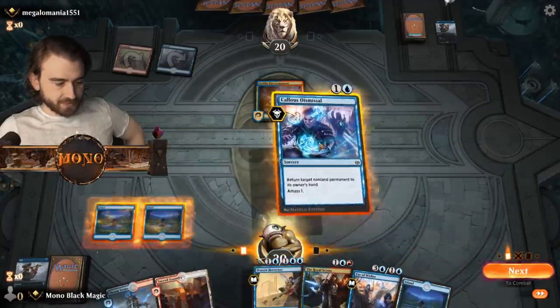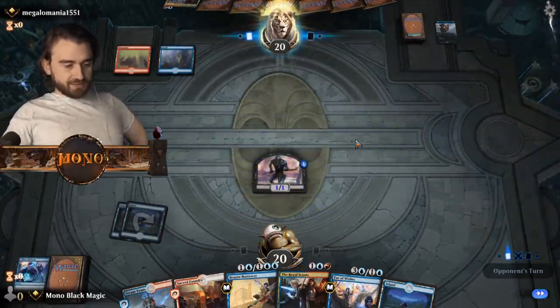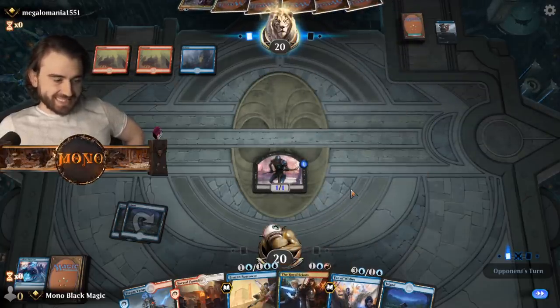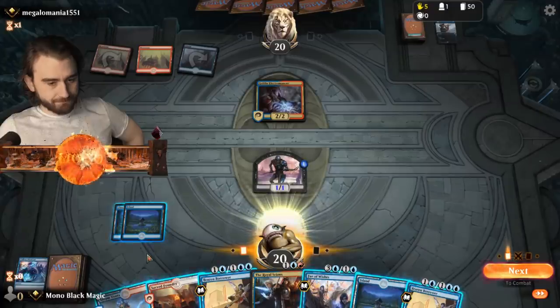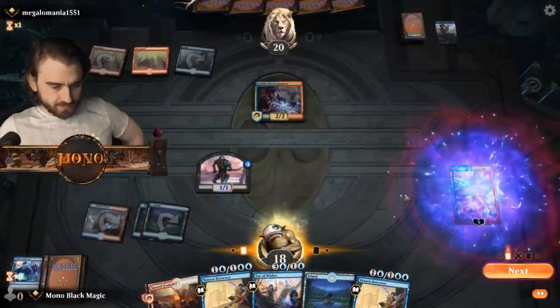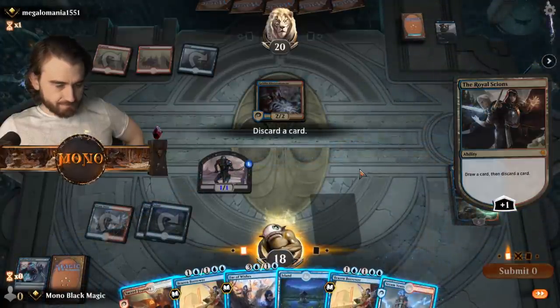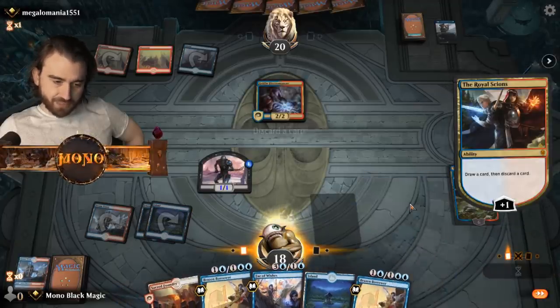We found another land. Okay, well — bounce this. And there's the turn. It doesn't matter too much though, we can just get rid of it with the Royal Zions. We'll play it again. So we play the Royal Zions, and I think we just draw this card. And here we go — probably ship the Steam Meds. We don't need double red for anything in the deck.